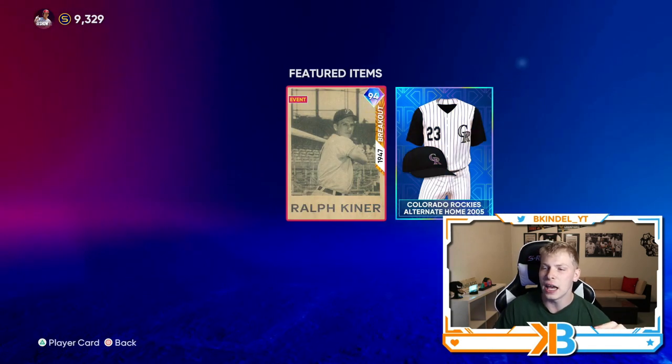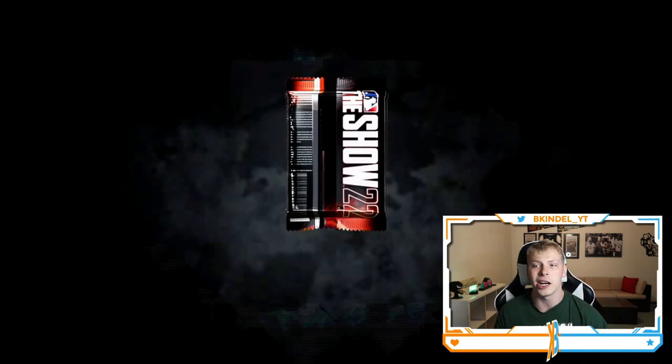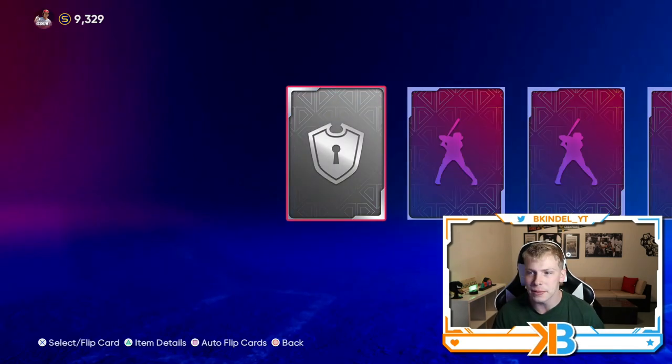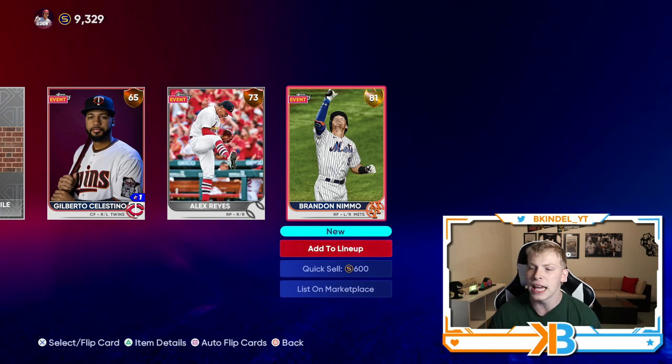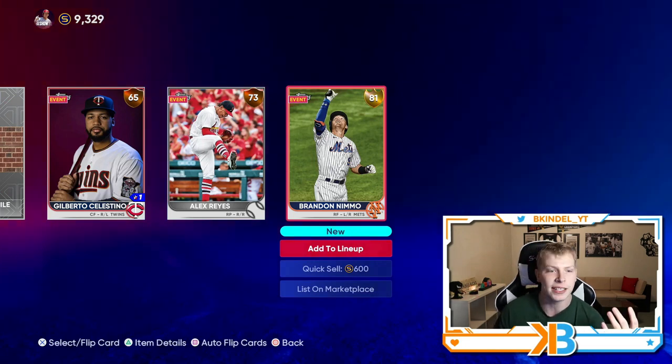Got two packs left. Set 15 headliner — this is the one with Ralph Kiner. Don't have him yet. He's got some big time power, so I'd love to get my hands on him. And another gold — we got Brandon Nimmo. At least that's somebody I don't have this time.